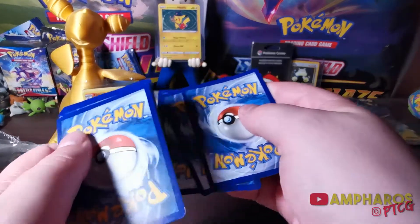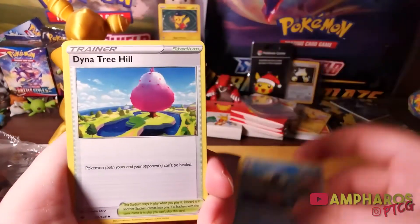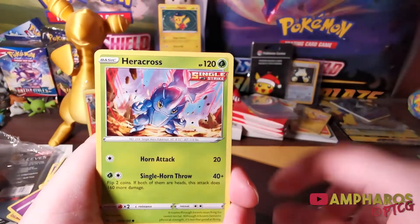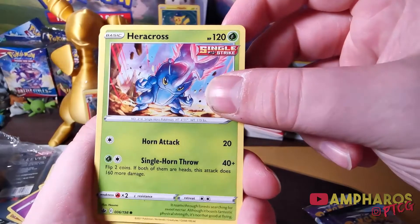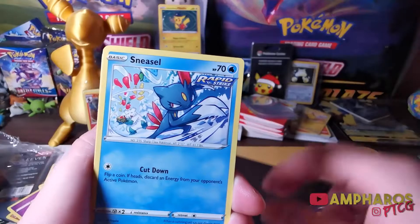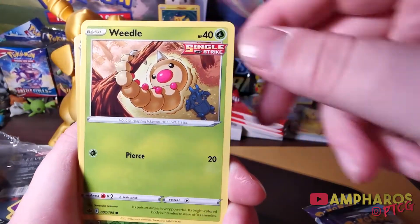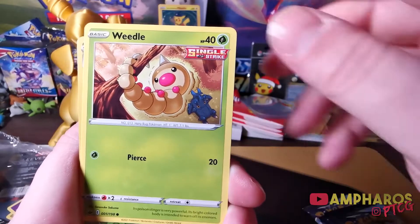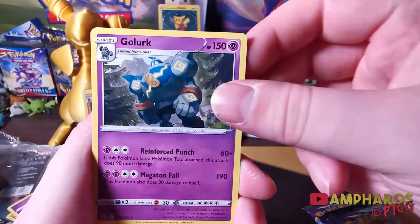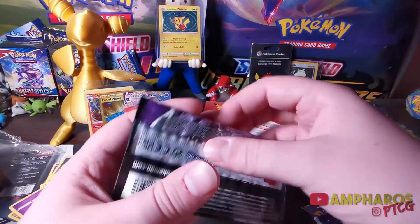Next one — three to the front. We've got Drizzile, Diner Tree Hill, Justified Gloves, Heracross — nice art for Heracross there — Clobberpuss, Grookey, Sneasel, Weedle hanging on to the old tree branch, Heracross reverse, Kakuna Reverse, and a Golurk Rare.